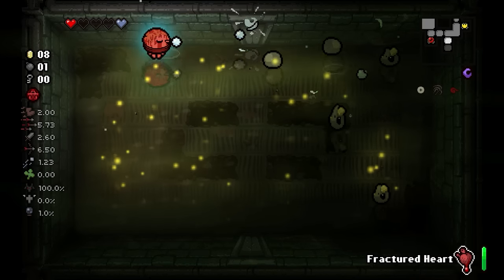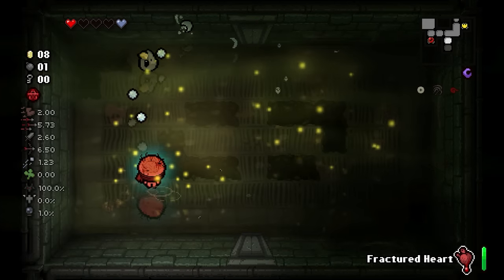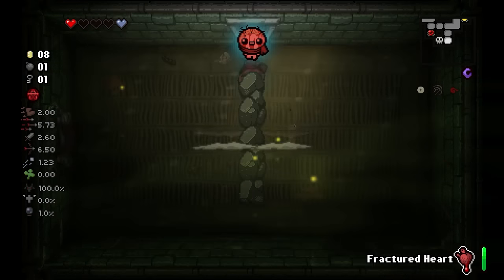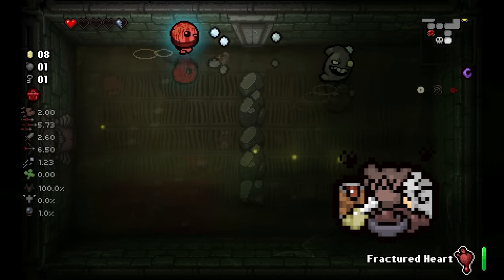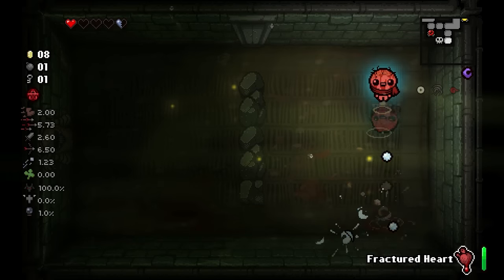I'm really tempted to just run through these enemies because I know I'm gonna destroy them immediately if I do contact damage, but that'd be such a waste of the soul heart. Is there a way to get more than like one container of hearts? Like if I get an HP up, is my new maximum two HP or am I perma one HP? I think that's very important to know.